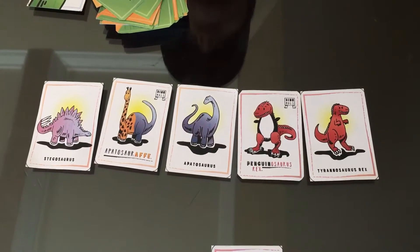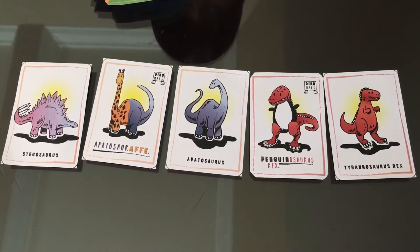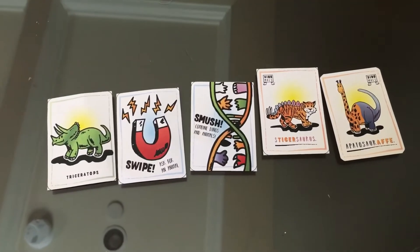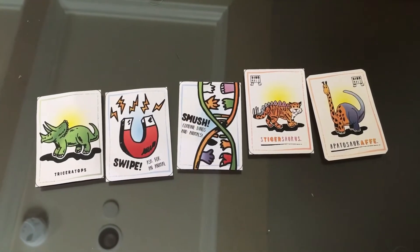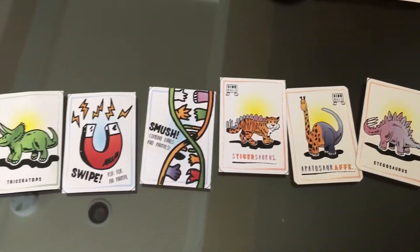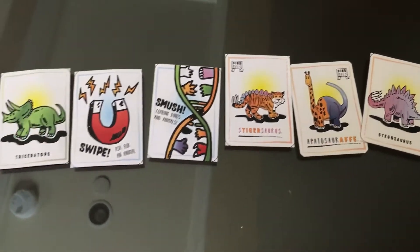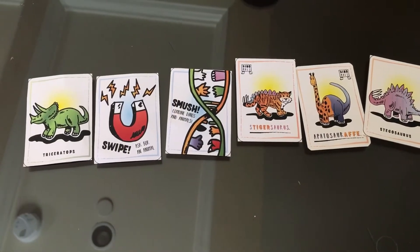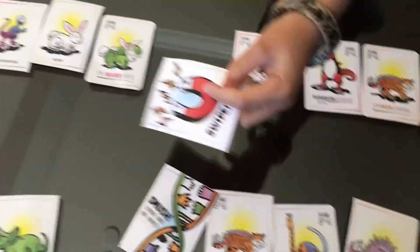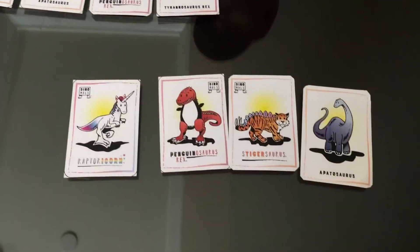Player one has no more action cards, which means he or she has to end their turn. Because of the Skip card that player one played, player two is skipped and player three goes. Player three draws a card — Stegosaurus. If player three had a Tiger, he would have won, but he doesn't. So he uses a Swipe card and asks if anyone has a Tiger. No one does, so the Swipe card is useless, and his turn ends and goes to player four.